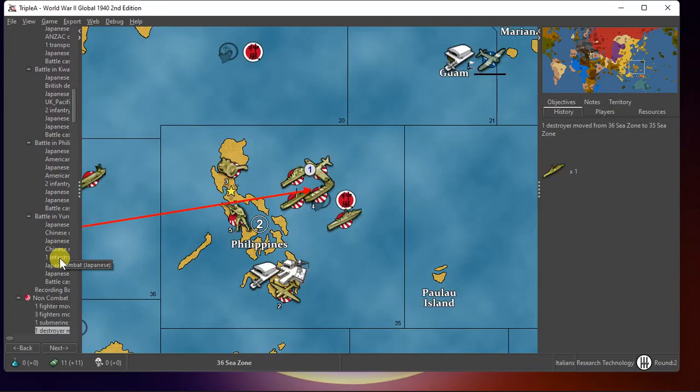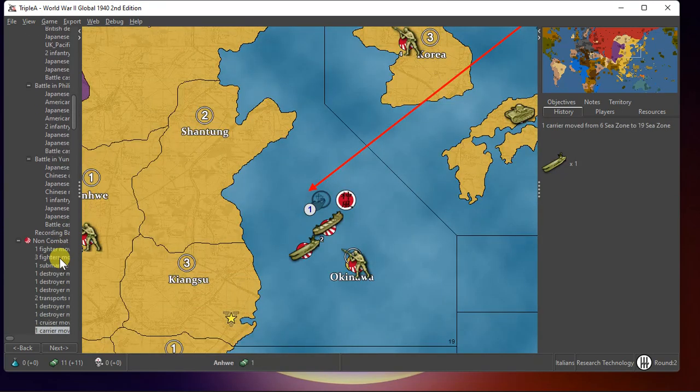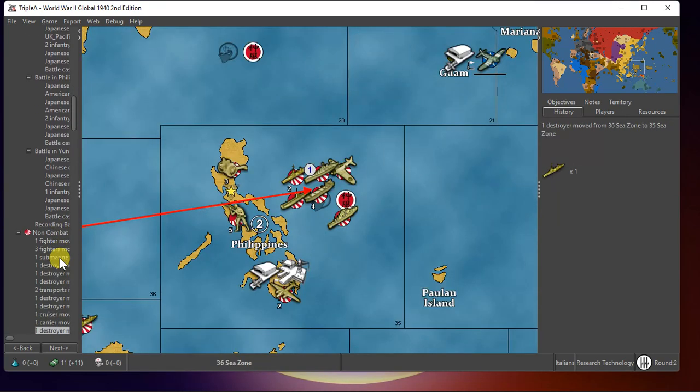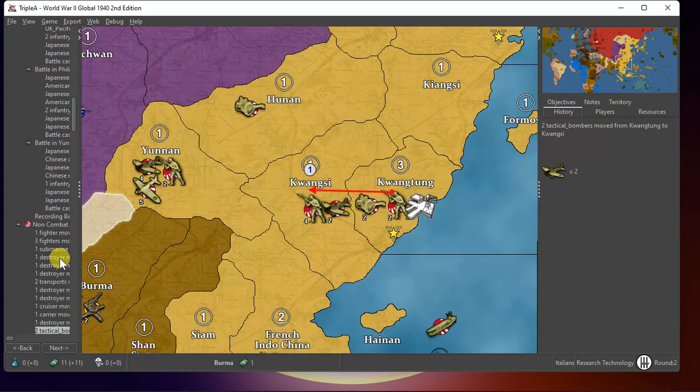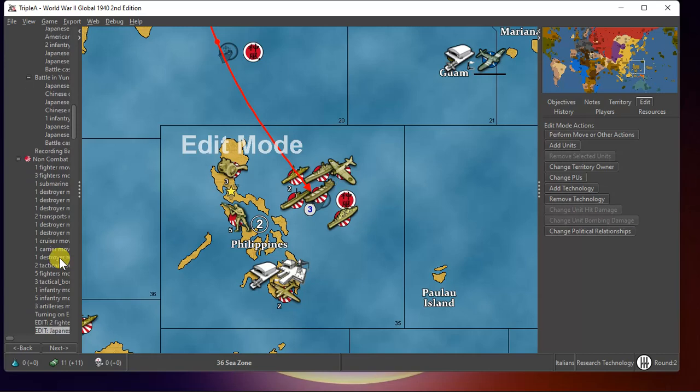He then moves nine comms, so I find the Philippines move curious. We are using destroyers as transports — that's one of our national advantages from the back of the revised book. The Russians are using moving factories in the non-combat move, and he piles up on Quang Si and Hu Nan.